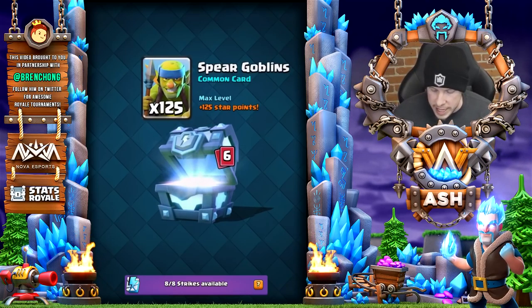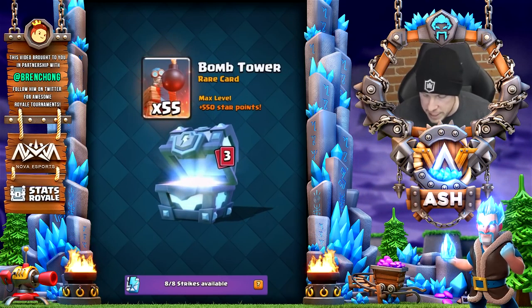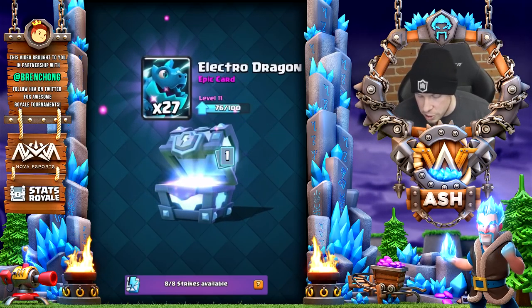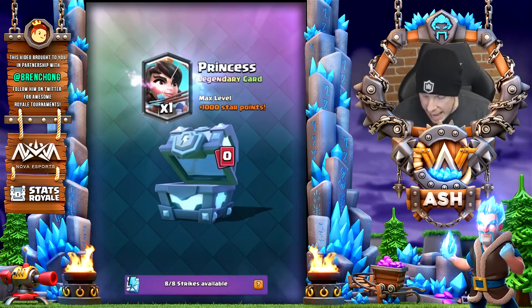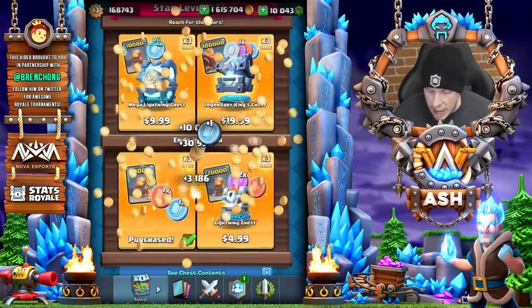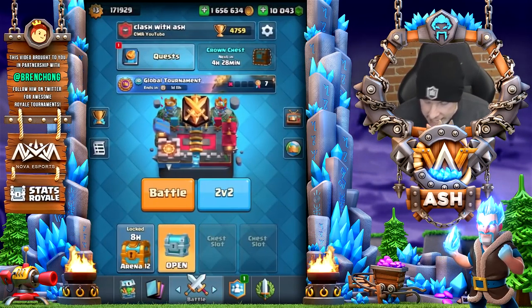I'm getting gold and star points because I'm opening up maxed cards that I already have maxed. You can see the star points — 550, not bad. 980 star points, not bad. I actually need the electro dragon, and now I'm going to get a bunch of star points from this legendary card. I have those strikes if I want them as well. I love these new chests — you can see I can skip my strikes because I need the electro dragons anyway. Not a bad chest, and I get a bunch of star points as well.